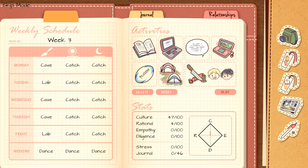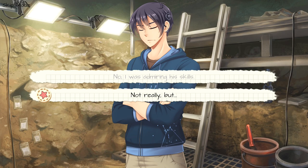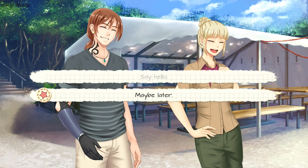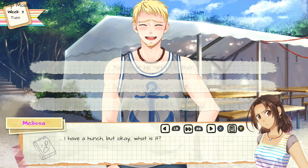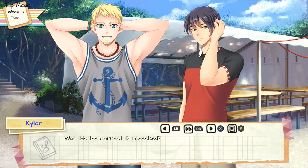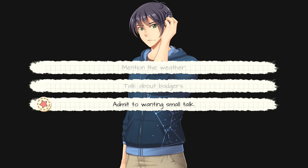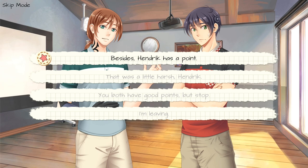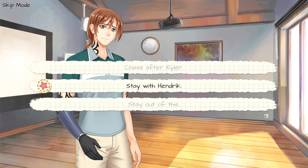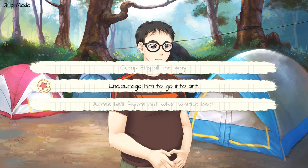Select Play in your notebook. Choose choice number two, inwardly panic over him working in the square. Choice number two, not really, but. Choice number one, say hello. Choice number three, wish him luck. Choice number one, stay in chat. Choice number one, sure. Choice number three, admit to wanting small talk. Choice number two, ask about what happened. Choice number three, you both have good points, but stop. Choice number two, stay with Hendrick. Choice number one, ask to have a look. Choice number three, agree, he'll figure out what works best.